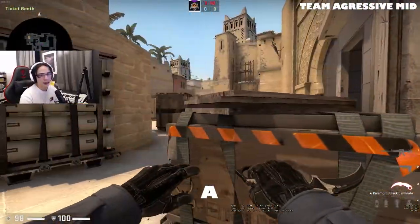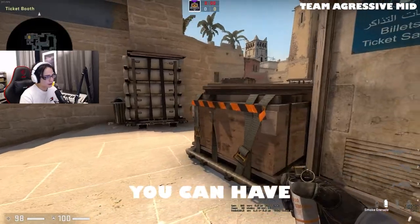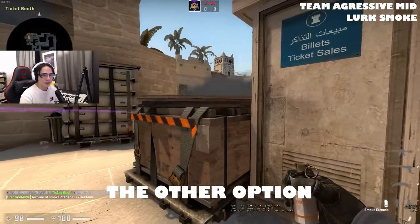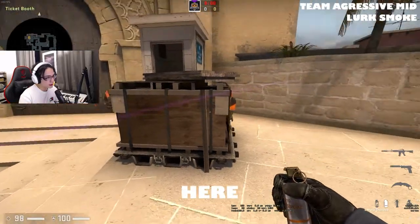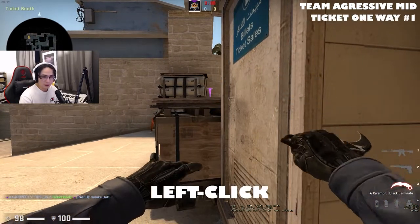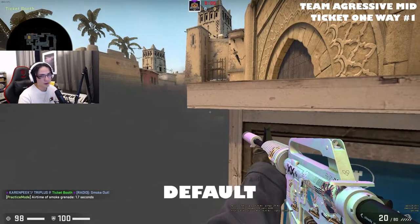Let's say you're playing retake A — you're playing ticket booth here and the other team is choosing to execute A. You see a bunch of smokes go over. You can have a couple of reactions here. You can actually smoke off like this, which gives you the option to lurk out. But the other option is just to smoke yourself off. If they don't smoke off CT here, it probably means they're going to be focusing on killing you. Usually you want to be throwing the smoke — I aim in this tiny gap here and just left-click throw the smoke. You can jump on top here and you can see towards palace and towards default as well.